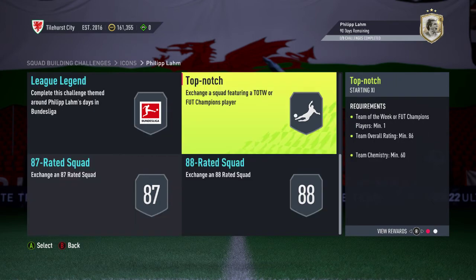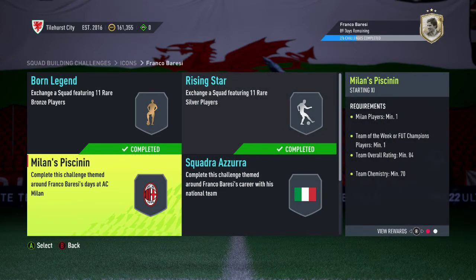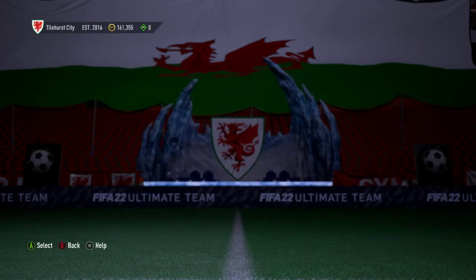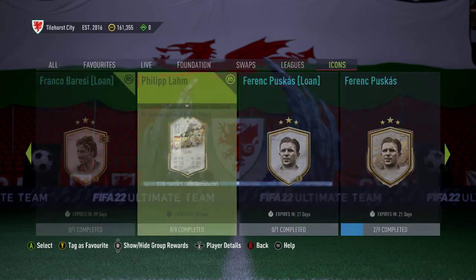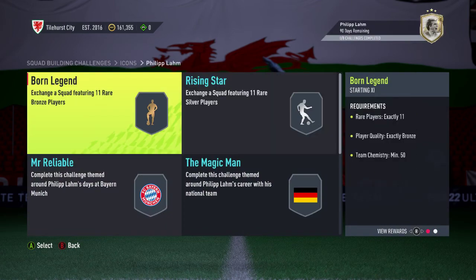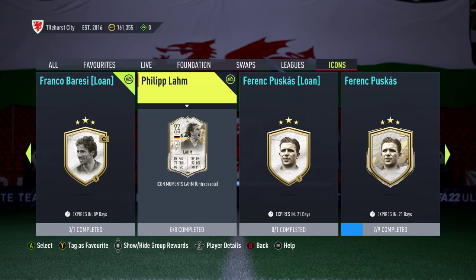So, is he more expensive than Brazy? Crazy. Yeah, 87. Six segments for Chiellini, eight segments for Lahm - is that because he's a midfielder rather than a defender? Either way, that's his price. Eight segments for Philipp Lahm. As always, I recommend you do these bronze and silver ones for the two rare gold players pack because they're tradable and you might get something good out of them. That's my advice for that bit.